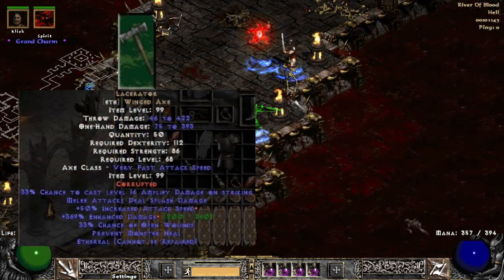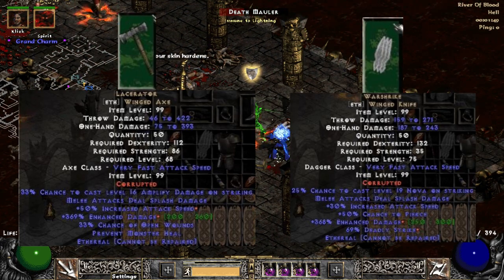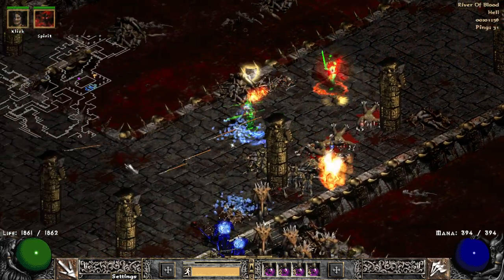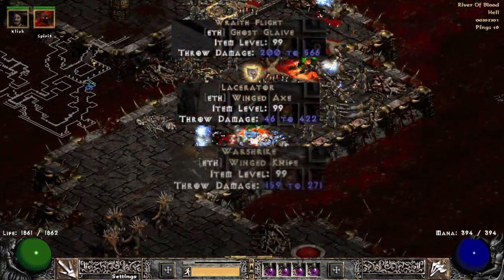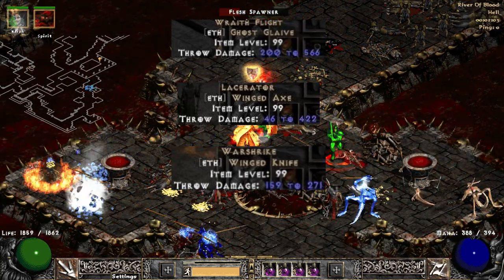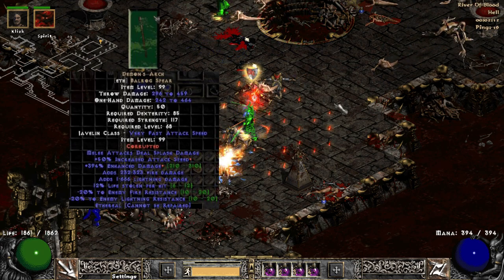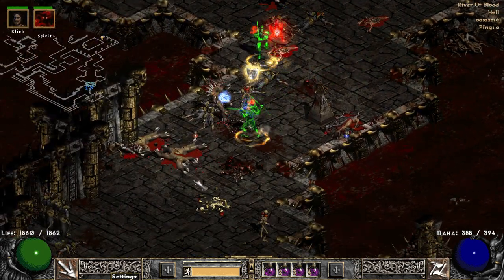No Lacerator? No Warstrike? Yes, only Wrathflight. We know Lacerator has amplified damage and Warstrike has a ton of deadly strike, but they can't beat Wrathflight — just because of the huge difference in their average damage, which is the most important thing for physical damage builds. Aetherial Demon's Arch is also very nice. In other words, any throw weapon with high average damage and a nice corruption will do.